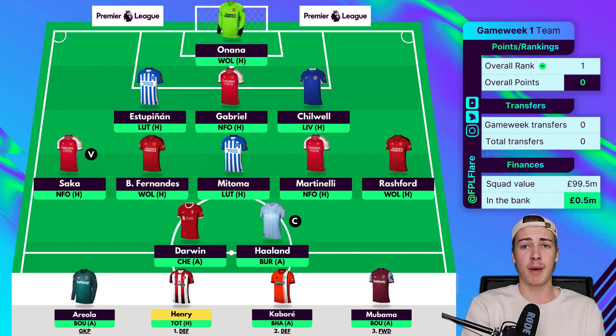Mubama is my £4.5 striker on the bench, especially after Scamacca left West Ham recently in the transfer window. He has a sneaky chance for minutes off the bench with Antonio and Ings getting on in age and injury-prone. If he can come off the bench for a point here or there it's handy to have him at £4.5. The squad comes in at £99.5m giving me £0.5 left in the bank, which provides flexibility for upgrades later in the season.